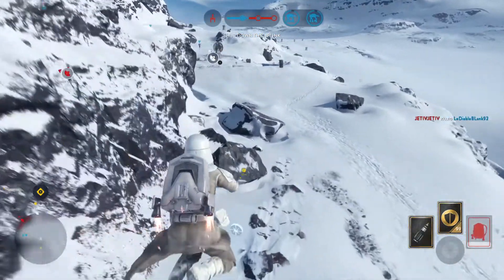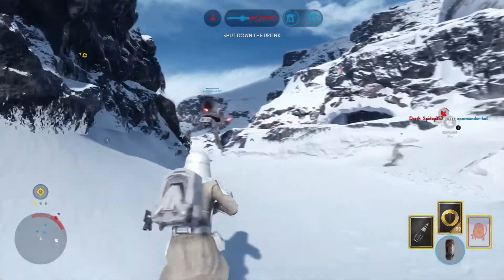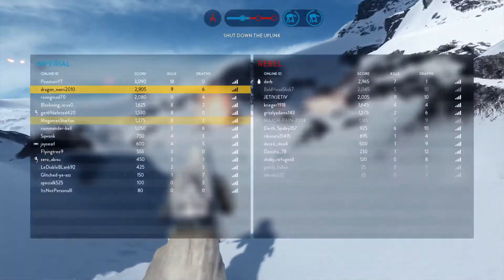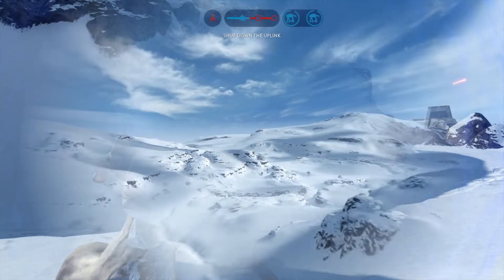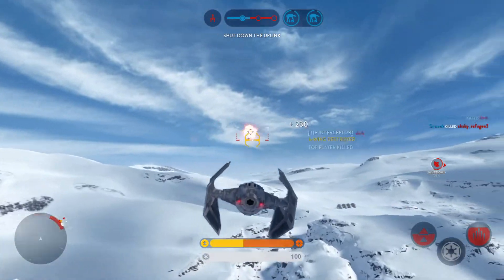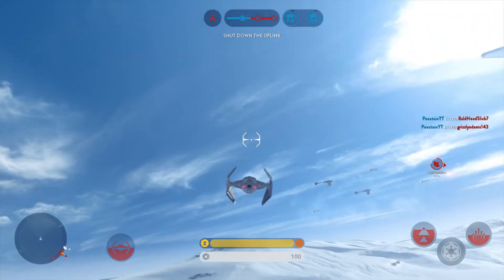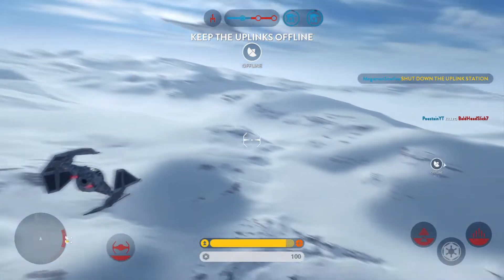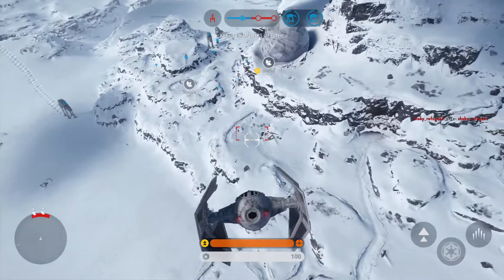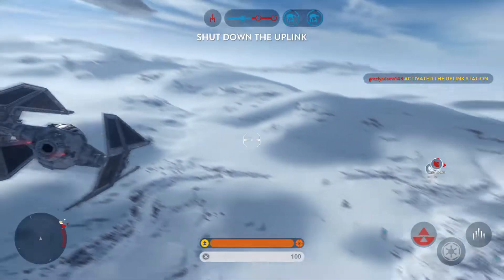Rebel bombers have a lock on our AT-AT. We need air support. Confirmative — heading for your position. We're getting locked on. Rebel bomber targeting sequence disrupted. Rebels have called in a Y-Wing attack — they must deactivate their uplink station to stop the bombers.